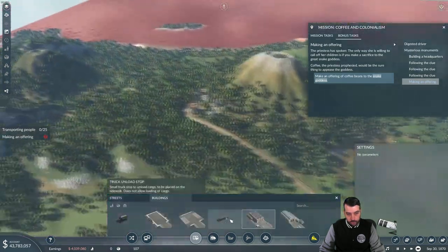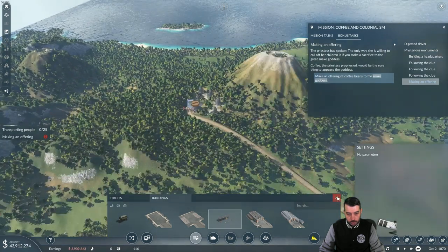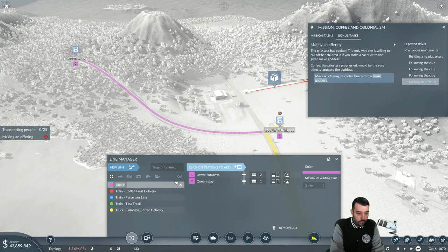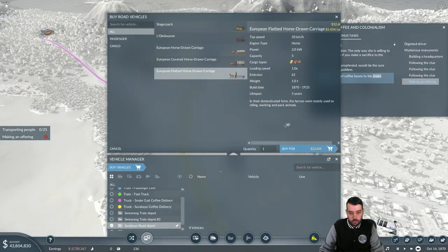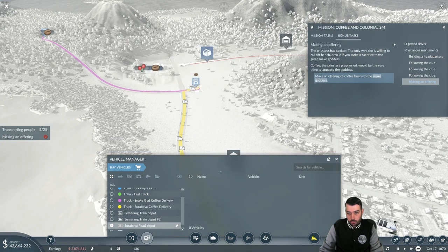Then what we need to do is make a truck stop up here — this is where the trucks are going to drop off the coffee. Then we've got to set up a new line to deliver the coffee up to the snake goddess. We'll just call this truck line 'snake god coffee delivery.' Let's go ahead and buy a couple of vehicles to make that delivery — we'll go ahead and do five. Maybe too many but we've got plenty of money to do whatever we want.